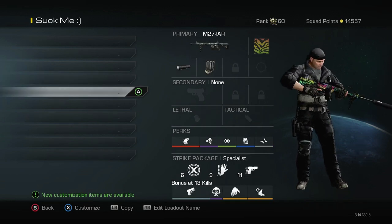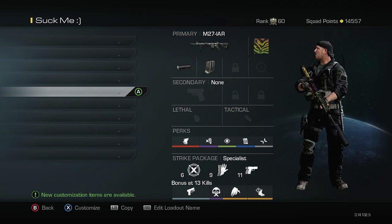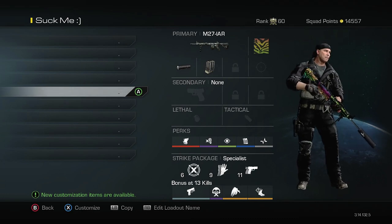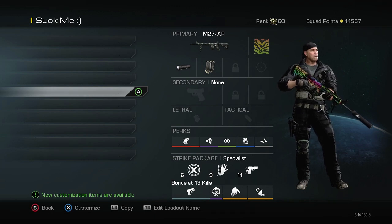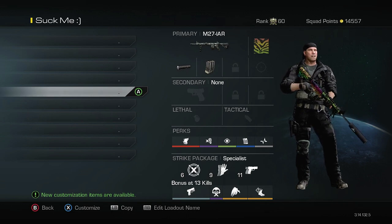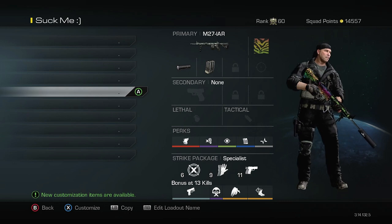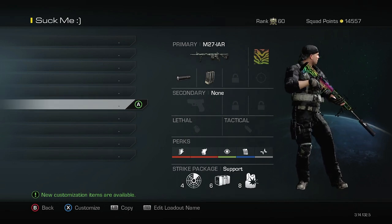This next one is a spawn trapping class — you've seen me using this exact class quite a bit whenever I'm spawn trapping. It's one of the best trapping classes I've personally found. You can play around and change some of the perks, but as long as you have an M27 with extended mags, Sleight of Hand, Dead Eye, and Fully Loaded, you can pretty much put whatever else you want on a trapping class.